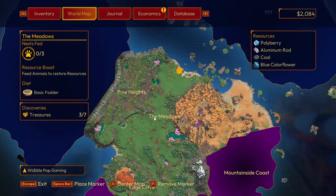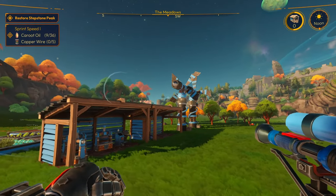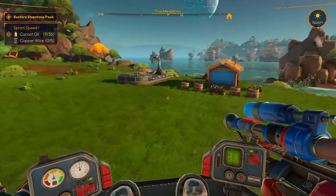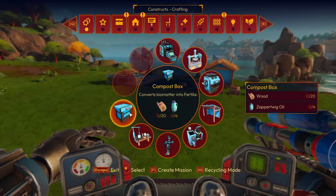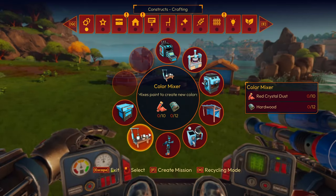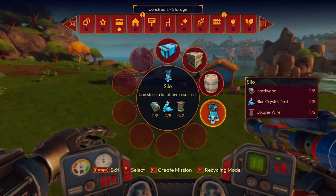Today we're going to go and do Stepstone Peak — we're going to restore this region and hopefully get some more new supplies. Everything's starting to take off. We now have the ability to build other things like the compost box, the color mixer which we don't need right now, and the silo which can store a lot of one resource. We're not going to do that right now though.